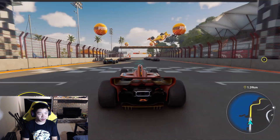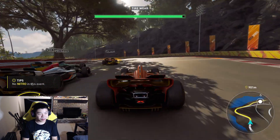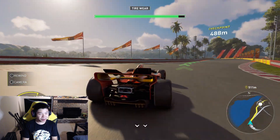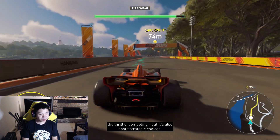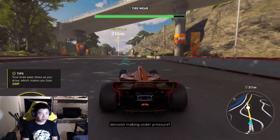I'm not really sure what the button to switch cameras is, and I'm a little bit scared to play around pressing random buttons because I'm probably going to lose my place in the race. Well, this is a pretty good camera angle though — I'm good with this for now. Sweet, track racing is a lot of fun I feel like. Decision making under pressure — you gotta know when to slow down.